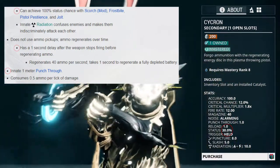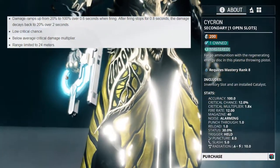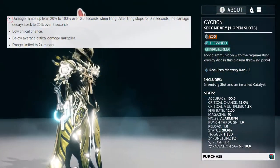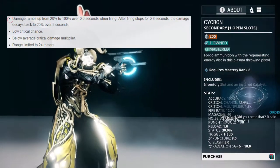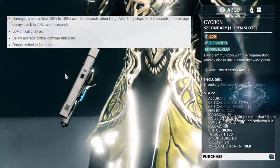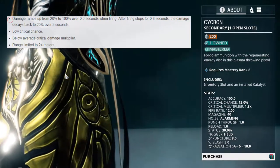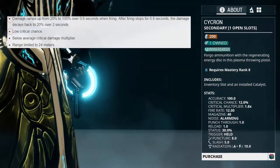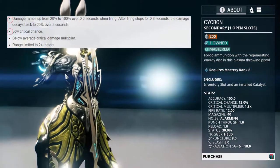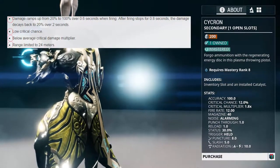And obviously it doesn't use any ammo pickups. Some disadvantages include damage ramping up from 20% to 100% over 0.6 seconds when firing, and after firing stops for 0.8 seconds, the damage decays back to 20% over 2 seconds. It has low critical chance, below average critical damage multiplier, and a limited range of 24 meters.